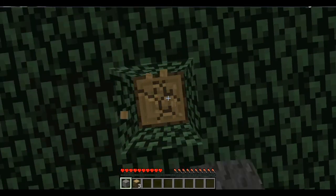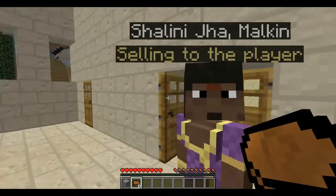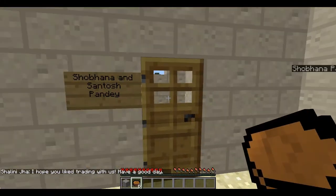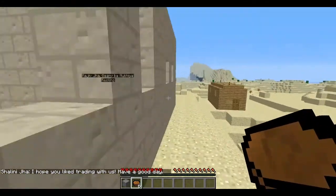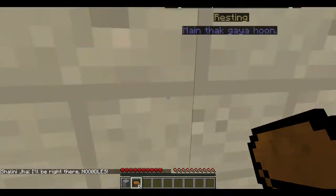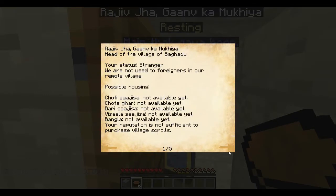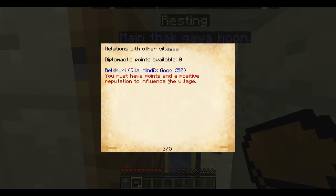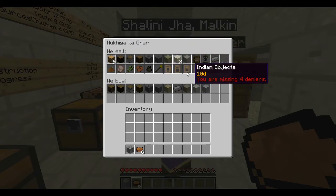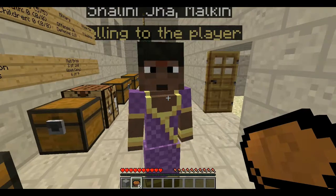And we will get to taking over villages at some point in this let's play. I found a Hindi village — it's pretty sweet. I have not been to Hindi villages so far, so this is my first experience. And I just sold my wood and got some dinners — whatever. It looks like this guy is the leader. They have a wand of summoning, which is pretty cool.